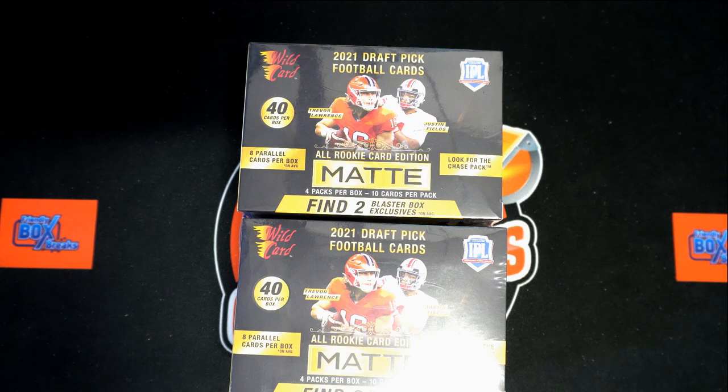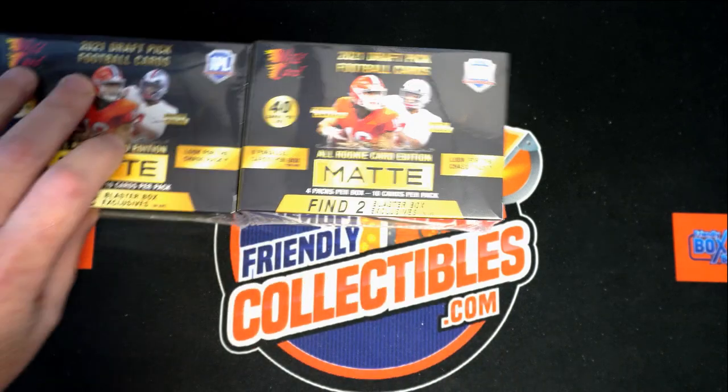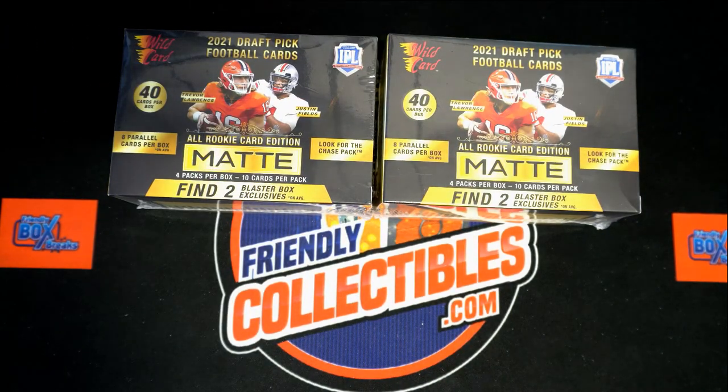Alright, here we go — this is 2021 Wildcard Mat dual blaster box break 102. We've got two blasters to dig through. We've got our owner names, our team names — they're gonna go into the randomizer seven times each. We're gonna pair you up on a spreadsheet, give you a few seconds to do any trades, and then we're gonna dig in. Let's go over to the random screen and begin.